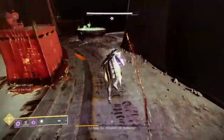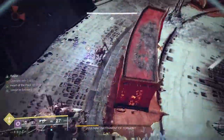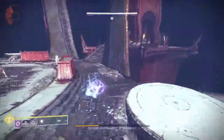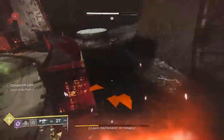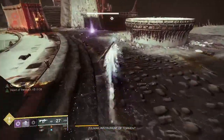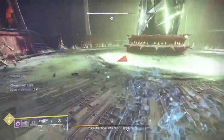When you first come into Witch Queen, everything in your vault and on you is going to be increased to 1350. If you just play the game and average those out over time, getting different drops whether weapons or armor, you're going to get up to 1500. My recommendation to begin with in Witch Queen is to do that and also just do the legendary campaign.